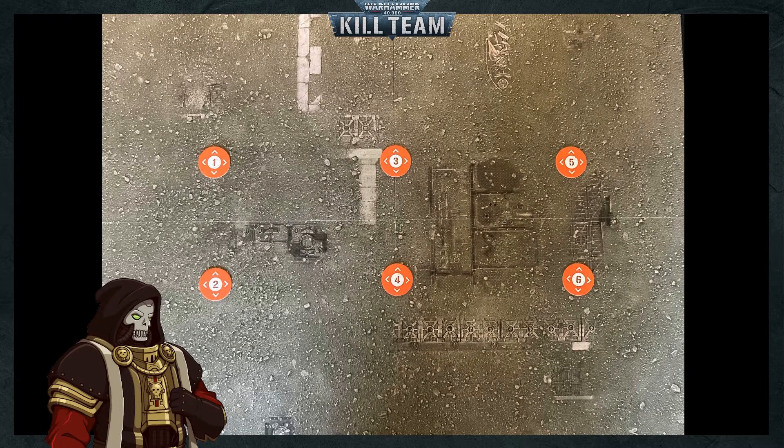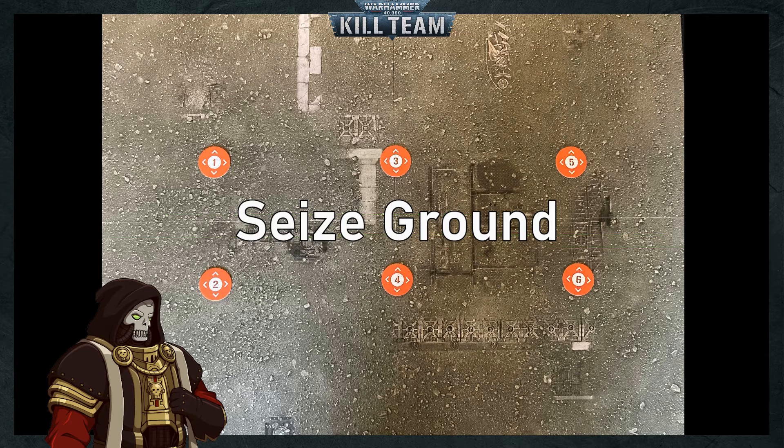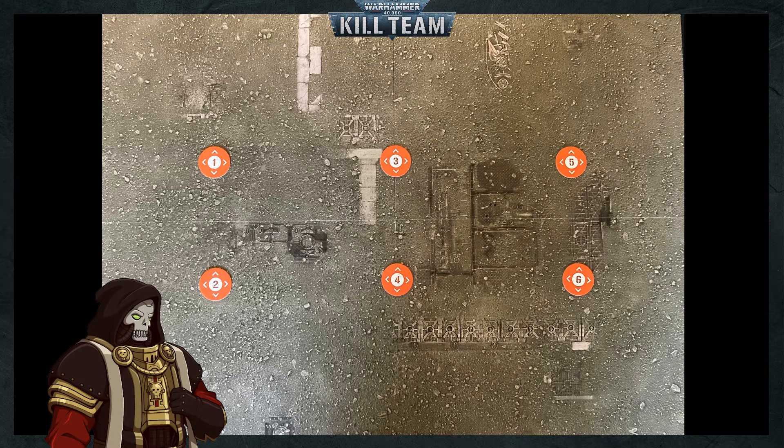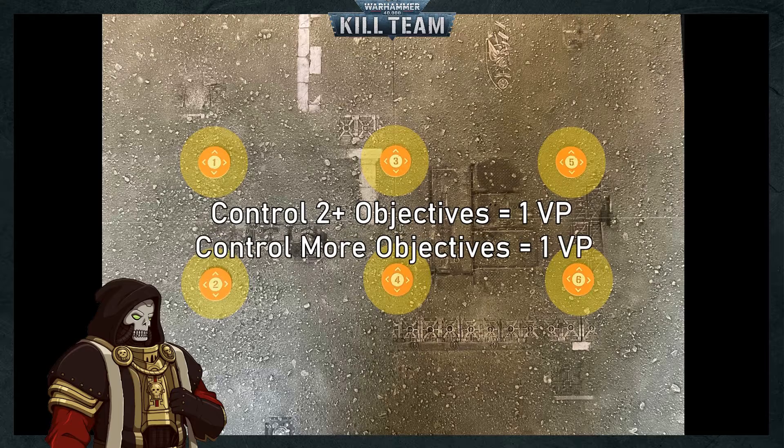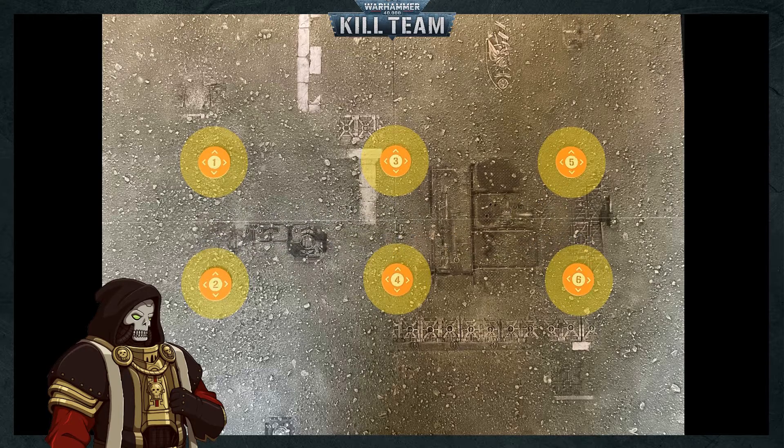Today's game is the Seize Ground mission from the Critical Operations Mission Pack in the core rulebook — an objective-securing-based scenario. This mission involves capturing objectives that you control at the end of each turning point, instead of claiming them during the firefight phase with an action. Operatives are free to move away from the objective as it remains under your control until an opposing operative captures it. At the end of each turning point, controlling two or more objectives gains a victory point, plus an additional one if you control more than your opponent. Additionally, the killzone has two halves, and capturing objectives in the opponent's half is worth extra victory points.